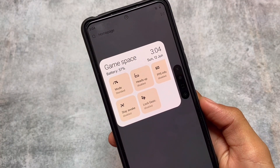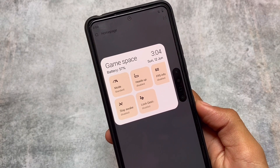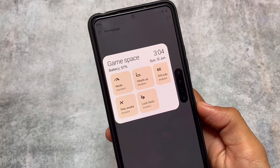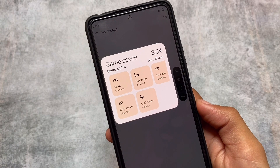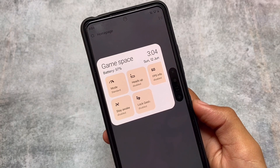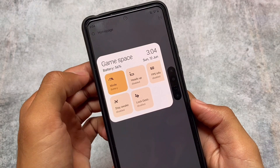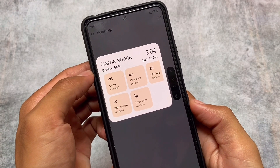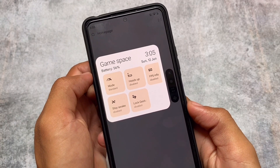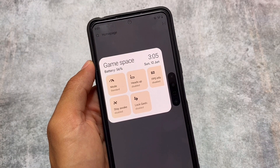Moving quickly to the changes: the first thing is the new Game Space. Game Space has been improved, and a lot of users love to play games on their devices. You have information regarding the time, date, day, battery percentage, and some more things — performance, battery, or standard mode — whichever you want to apply. Some basic customizations and features are present as well.